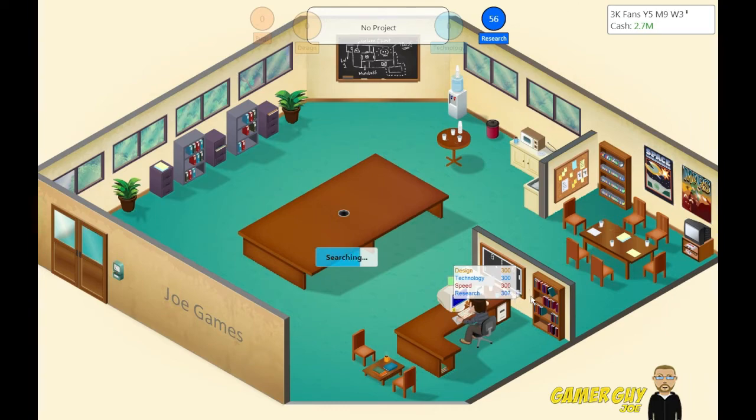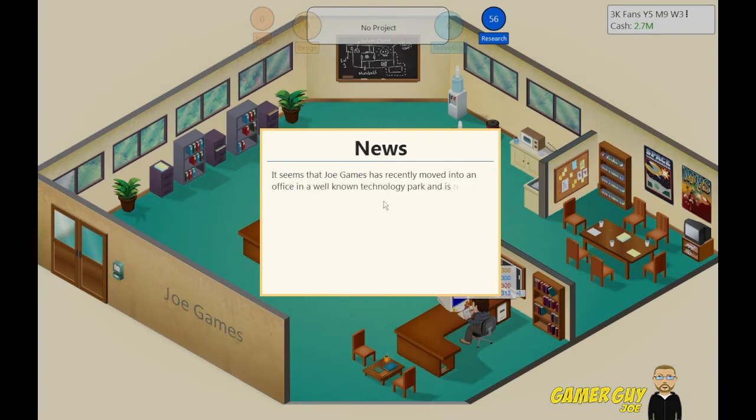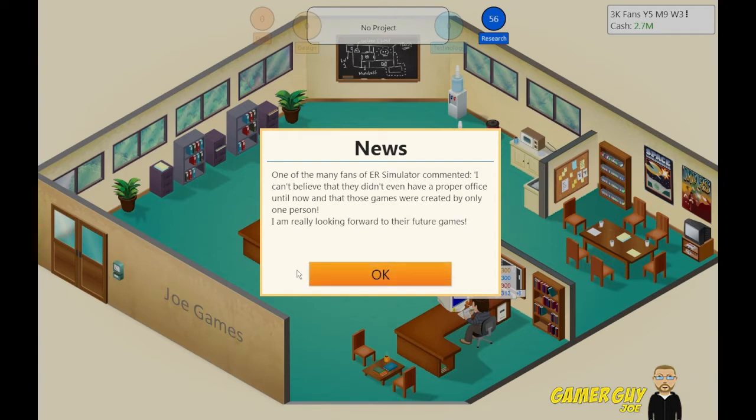So I'm getting a little bit more research here, just making Joe think. It seems that Joe Games has recently moved into an office in a well-known technology park. He is now searching for employees. The company, which is known for games such as ER Simulator and Goose Hunt, has reportedly operated out of a garage until now. One fan commented: 'I can't believe they didn't even have a proper office until now, and those games were created with only one person. I'm really looking forward to their future games.'